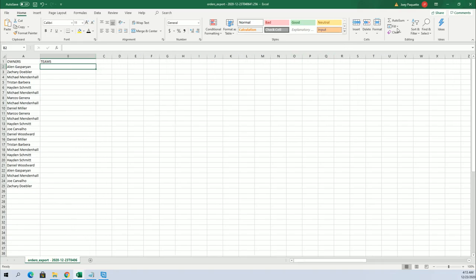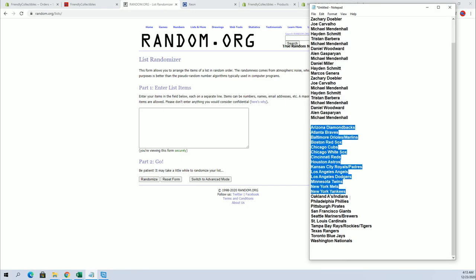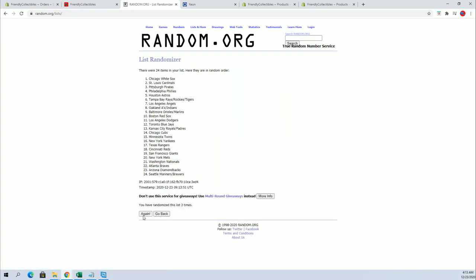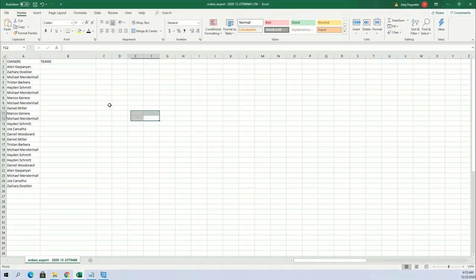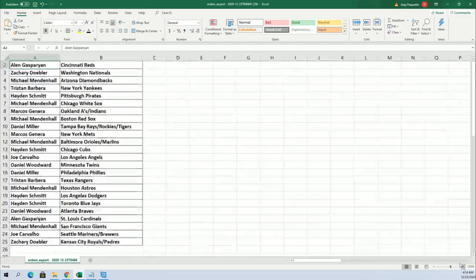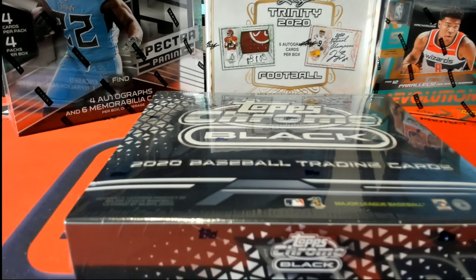Teams are next, guys. All right, Diamondbacks here to the Nationals. All right, Reds to the Royals and Padres.